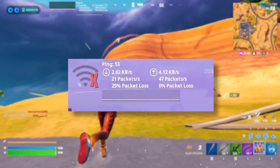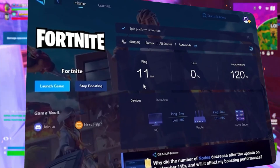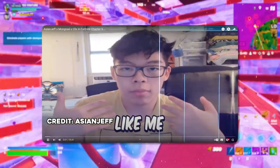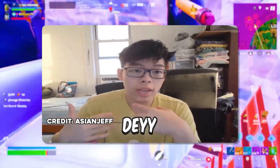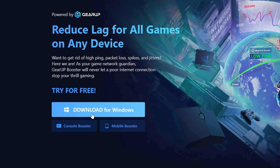Dealing with lag and stuttering while you play games? You need Gear Up Booster — the ultimate tool to lower your ping, boost stability, and give you zero lag. Download the Gear Up Booster now from the link in the description and dominate every match.